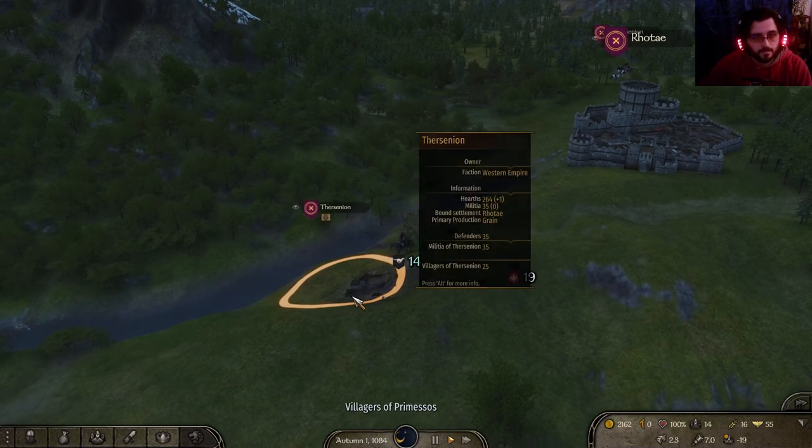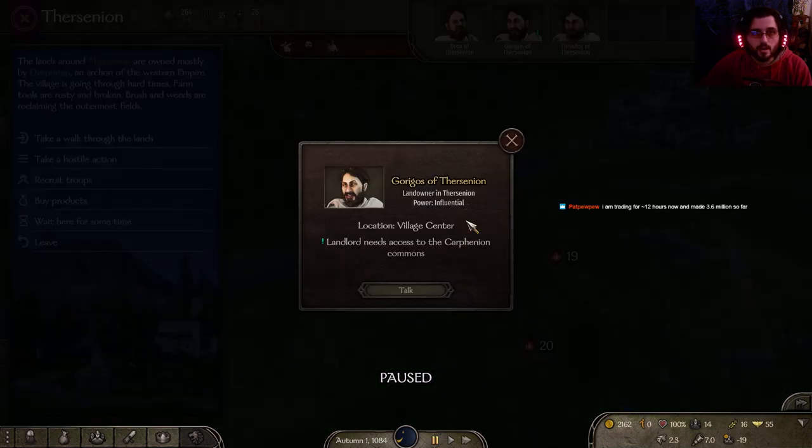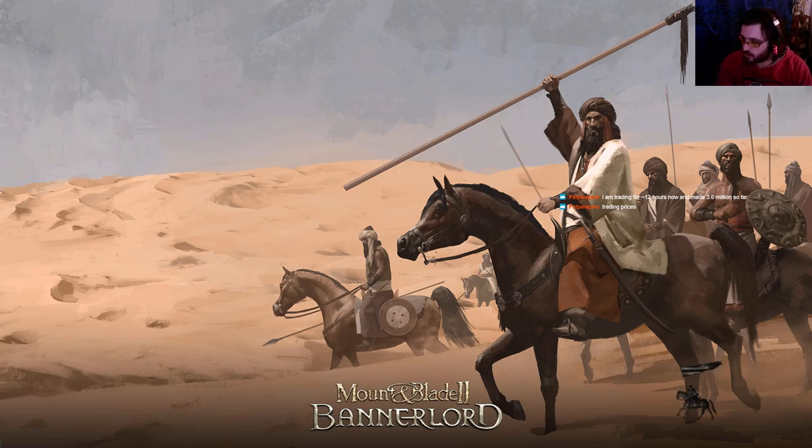Oh, there's a quest here. You're trading for 12 hours now and made 3.6 million so far? Oh, so you're making a spreadsheet with trading prices? Isn't economy a little bit randomized each time you start a game? The boy's been busy. Figuring out some trade routes might be a very, very good idea — it's going to get people rolling.